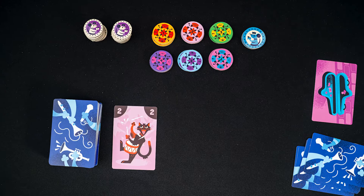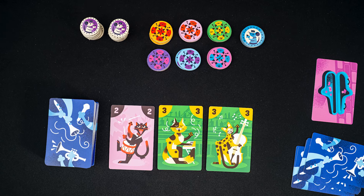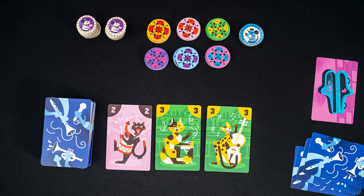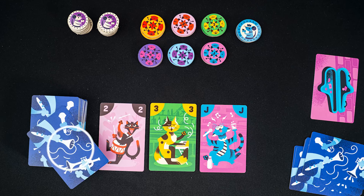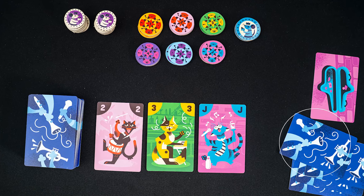The start player — the band leader — will reveal cards from the top of the deck one at a time until either two cards of the same value are revealed, or until a joker is revealed. If a joker was revealed, every player draws one card from the top adding it to their hand. The revealed cards will now be auctioned.